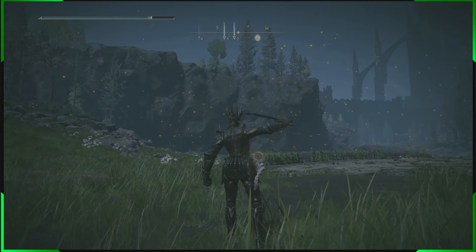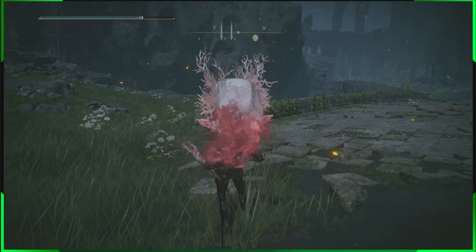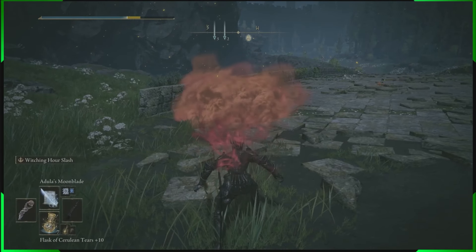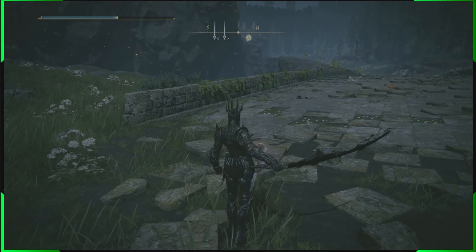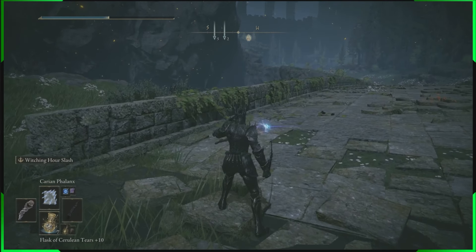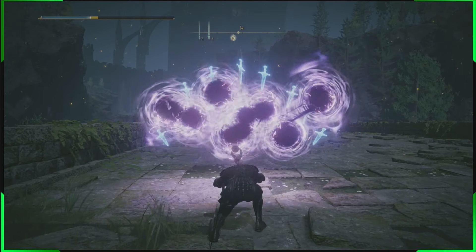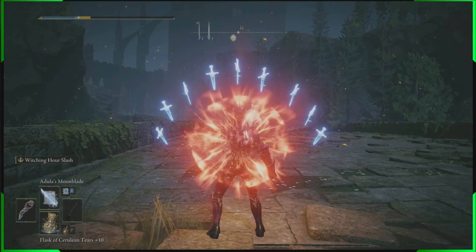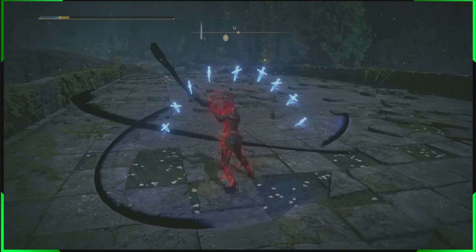Hey guys, B-Man here. Welcome to today's video. We've got an awesome one for you — a full guide to get a complete armor set including a dark katana, a shield to go with it, the full armor set, and an awesome staff that can do both spells and incantations.